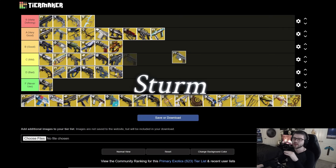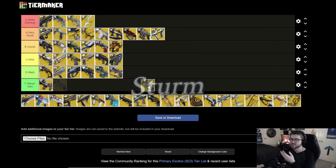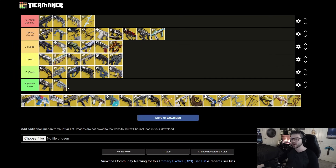Next is Sturm. This is pretty much a PvP exotic — honestly just F tier. It doesn't do anything special. If you pair it with Drang I could maybe see D tier, but the overcharged shots aren't really that great and you could just take pretty much anything else. Without Drang, it's going in F tier.